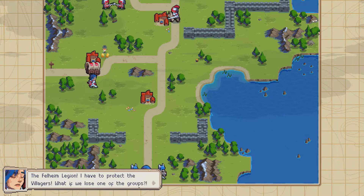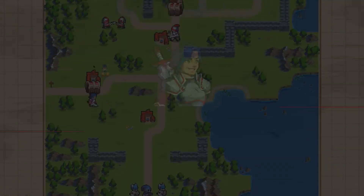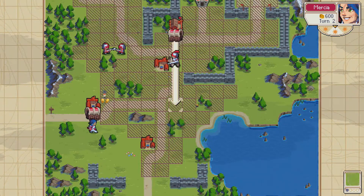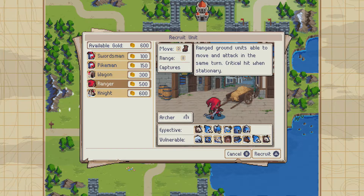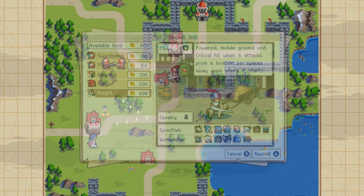Fellow legion — I have to protect the villagers. What if we lose one of the groups? As commander, you're strong enough to handle the first wave on your own. Whoa, fucking really? Badass. So if we get an extra dude — do we want an extra dude? What kind of extra dude do we want? Maybe we just want a knight.